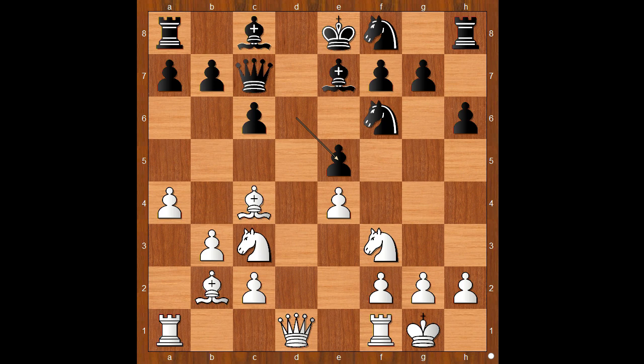White to move — what would you do? If you have castled and your opponent didn't, then it is usually a good idea to open the e-file. But how to do that in this position? Nincovich played knight takes on e5, sacrificing the knight.